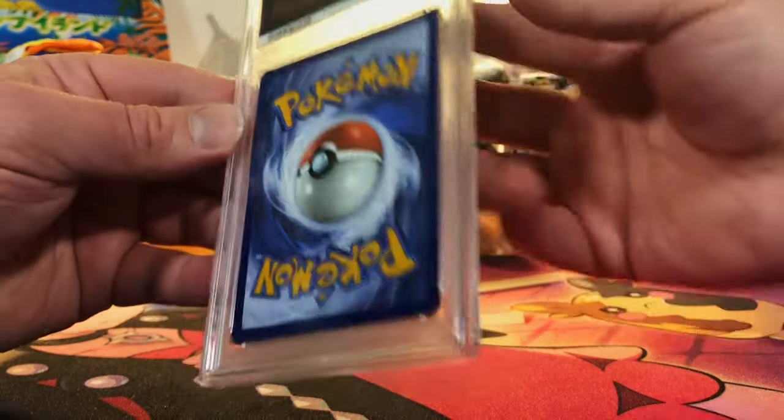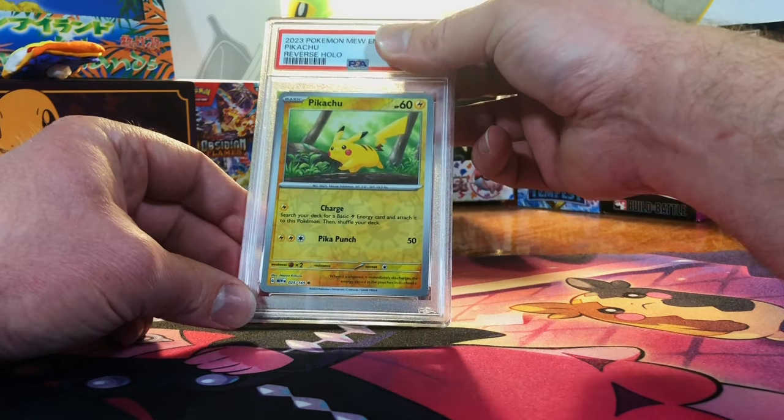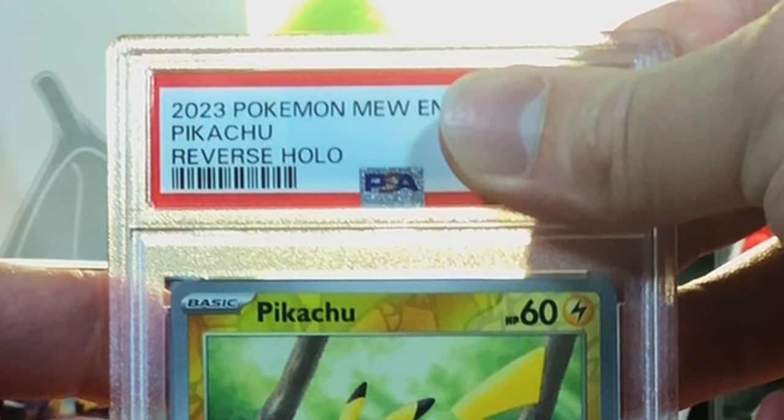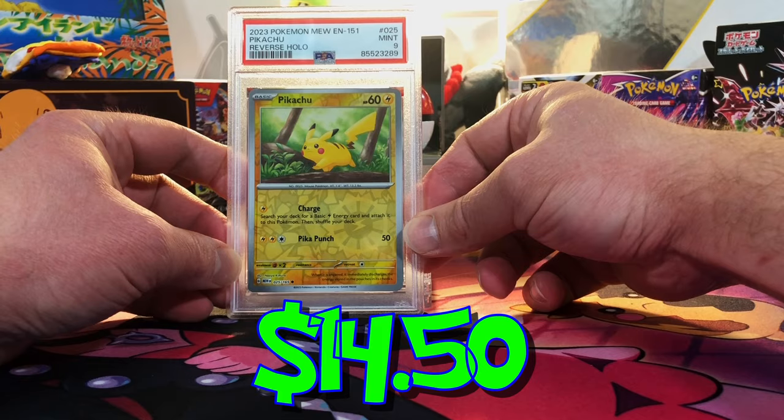Let's finish off with a bang — let's just whittle them all out as 10s. Here's the Reverse Holo Pikachu. This will not be a 10, but it'll definitely be a 9. Yep, Mint 9. Pikachu Reverse — gotta love me a Pikachu.